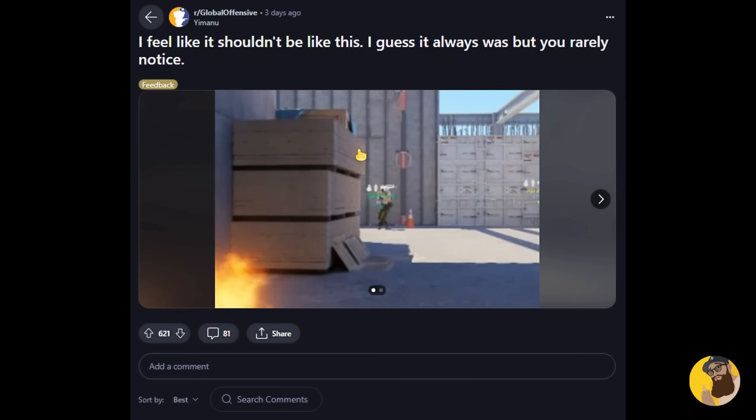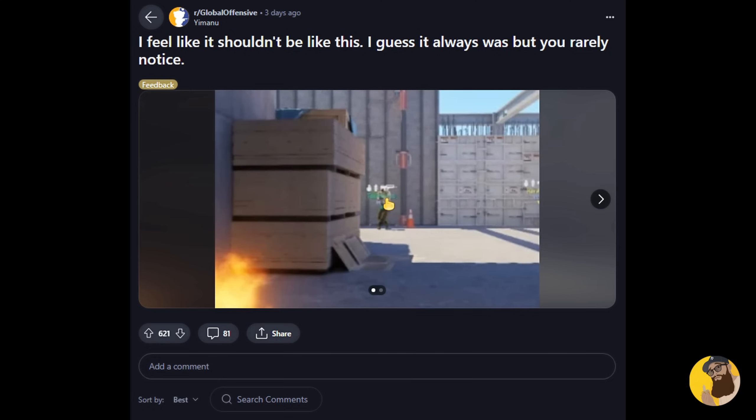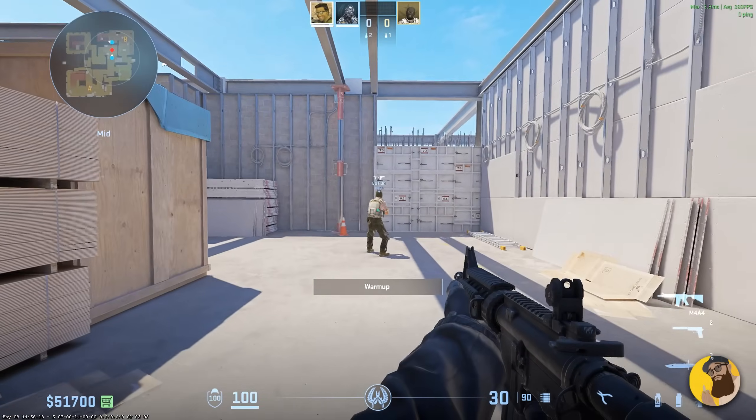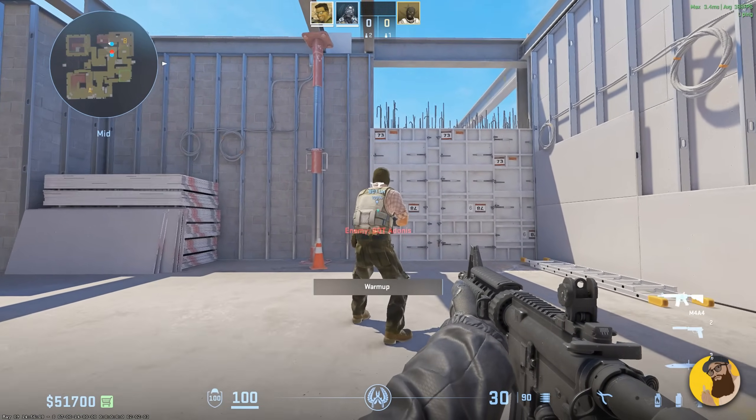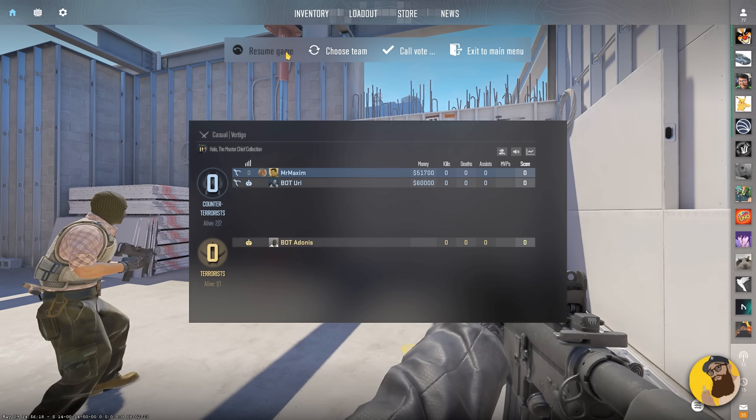Three days ago, Yamanu on Reddit posted this. What you see in this example is a teammate on B site covering the T in front, who is coming from middle. So obviously, this is a problem of being able to see the enemy. Honestly, I've never thought about the overhead being an issue. It's very rare that it happens — I can't even recall the last time it did. But apparently a lot of people were frustrated by this, up to a point where some players even disabled the entire overhead feature.